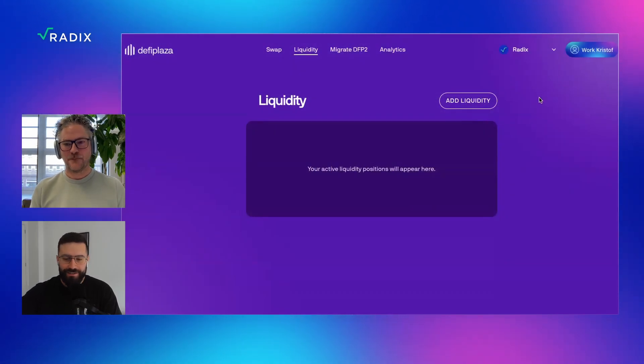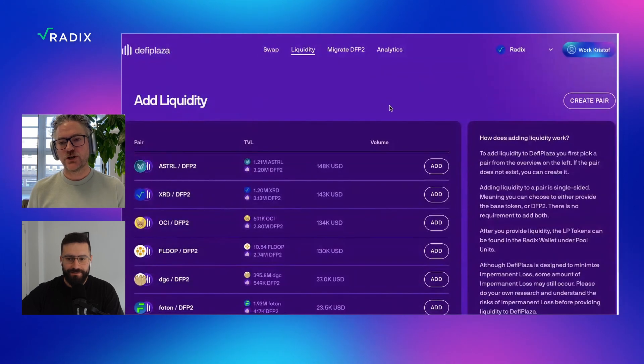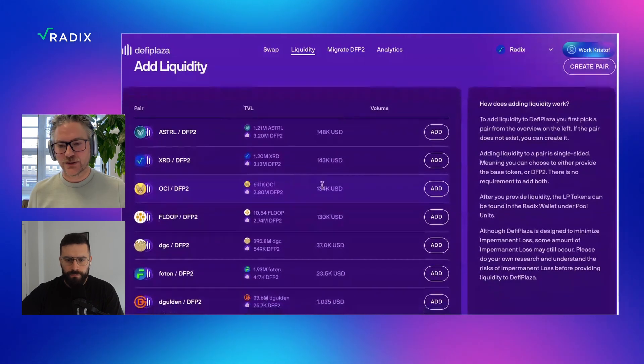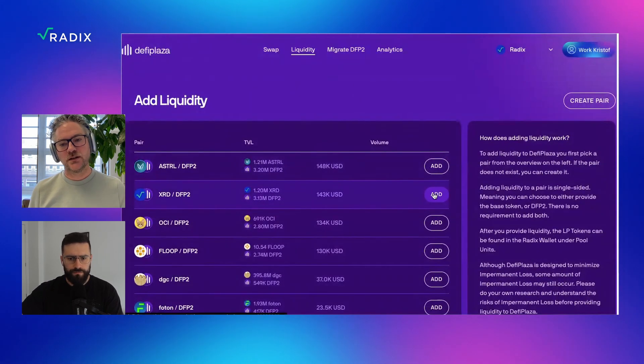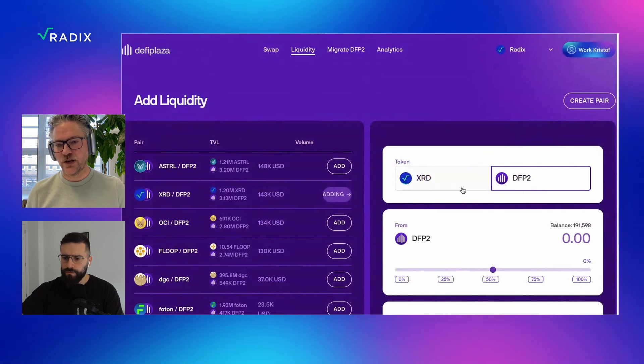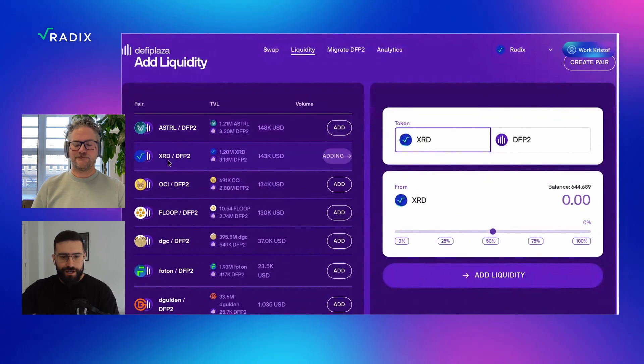It's a different kind of improved user experience — specifically the LP experience. So how do I add liquidity? If you hit 'add liquidity,' we show you an overview of the most popular pairs. I added quite a bit of ASTRL, that might be why it's on top. If you add liquidity, you can do that single-sided. So in a traditional pool, you would have to add both ASTRL and DFP2, but in our case you can actually choose to only provide ASTRL or DFP2. I chose the XRD/DFP2 pair because I have both tokens.